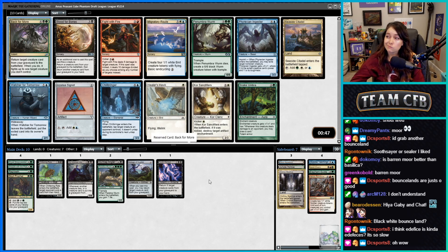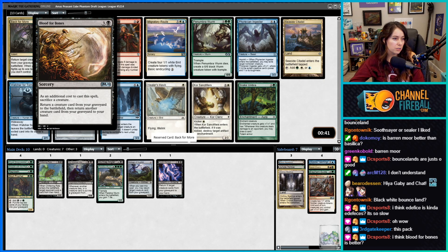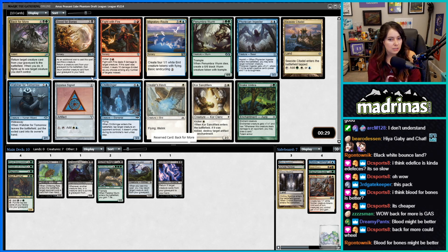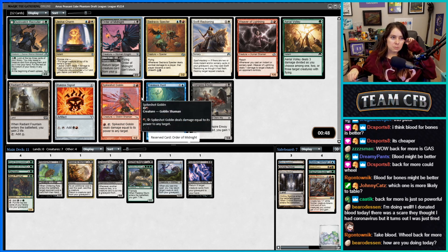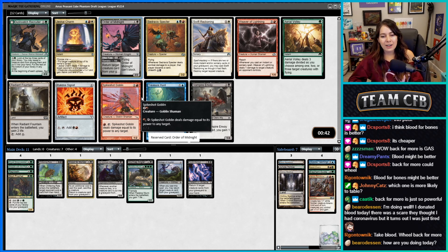You think Blood for Bones is better? As an additional cost, sacrifice a creature, then return something from your graveyard to the battlefield — it is cheaper but you do need stuff to sacrifice. We have Skull Prophet and Chittering Rats for sacks. Let's take Blood for Bones and try to wheel Back for More. Order of Midnight looks sweet — it's a fine card to sacrifice to Blood for Bones, and it also reanimates stuff from the yard; it's essentially a Regrowth.